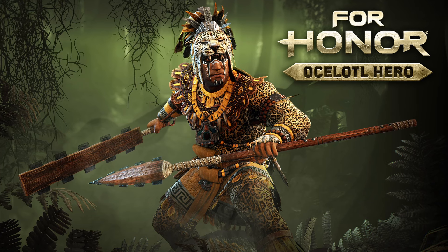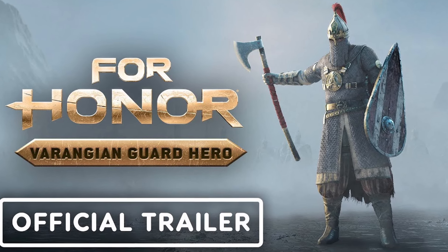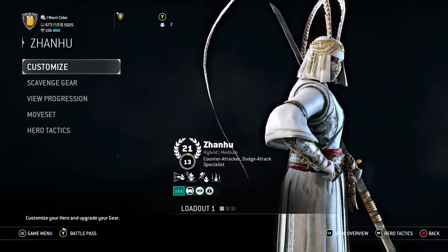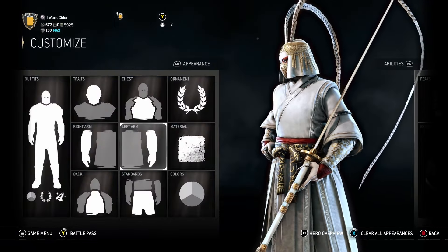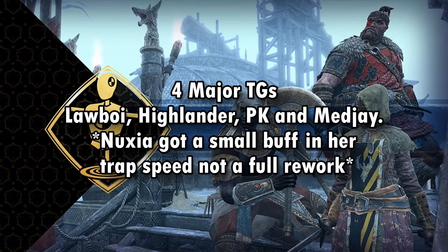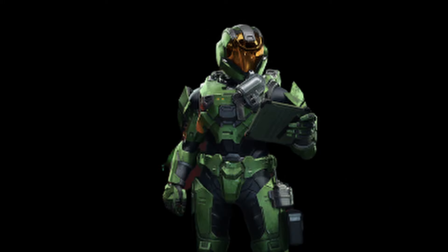We also got two new heroes: Ocelotl, an Outlander, and a new Viking hero the Varangian Guard — I just call him VG for short. We also got four or technically five hero skins this year: Pirate, War Mummy, Highlander, Shaolin, and technically Zhanhu had a hero skin of sorts. We also got some testing grounds with reworks for Lawbringer, Highlander, Medjay, Nuxia, and Peacekeeper. Some are now live, and some are going back into testing grounds. Overall, pretty solid year.